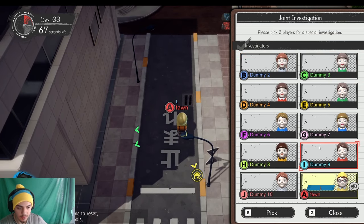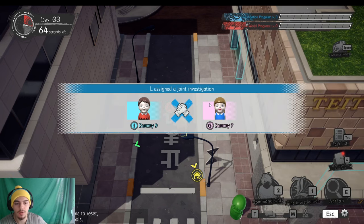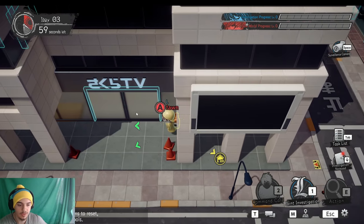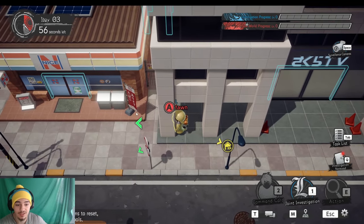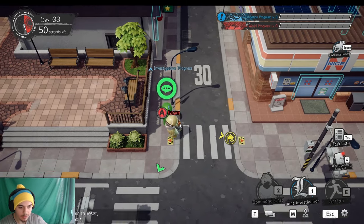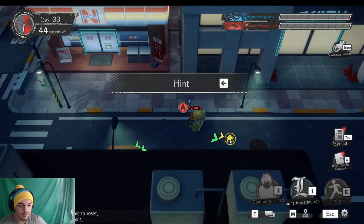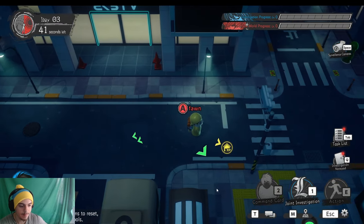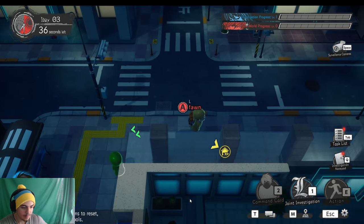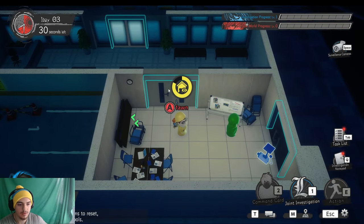Another thing you have access to as L that will help the team is joint investigation — you want to do this every round. Select an investigator you can 100% trust and someone else you think you can trust. Don't put yourself in it because you'll be doing missions and if someone runs up on you they could steal your key card. The only missions I suggest as L are talking to the green NPCs and the area mission where you just stay in a location and get mission completion.